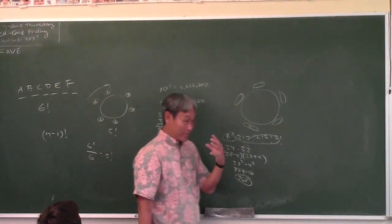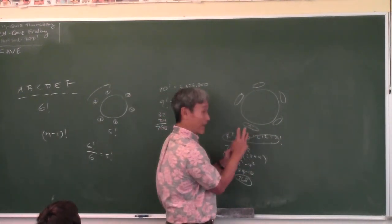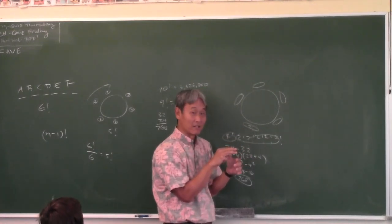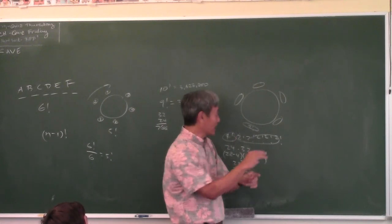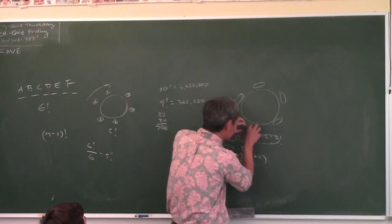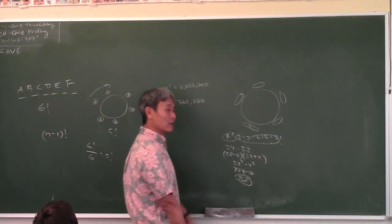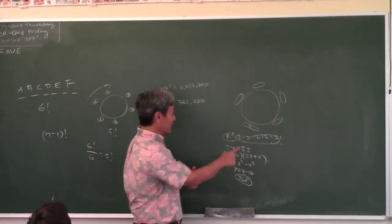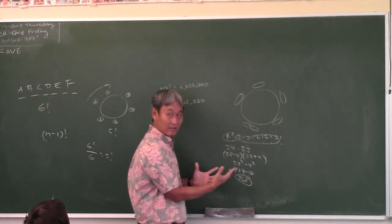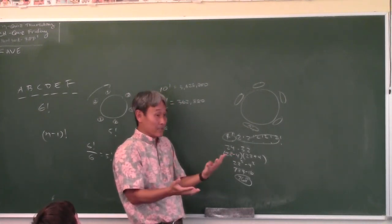On the test you'll get a prom problem variation—for example, Snap, Crackle, and Pop must sit together, or Larry, Moe, and Curly must sit together. It doesn't matter what group: just put them on a bench and you'll be fine. When you have three people on a bench, there are 3 factorial arrangements on that bench.